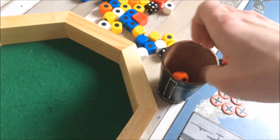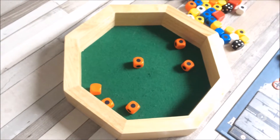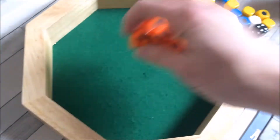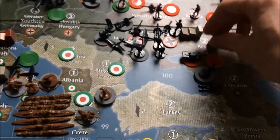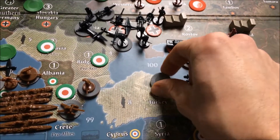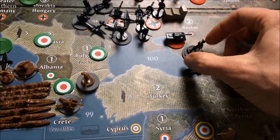First, Rostov. I'm moving in with one artillery unit, four infantry units, and six tanks. I have three at one, two at two, and six at three.